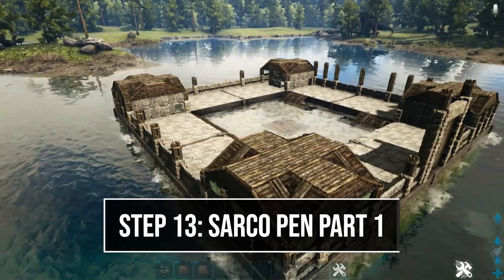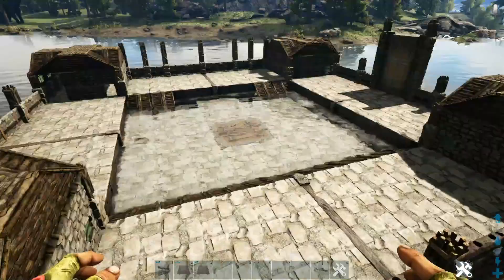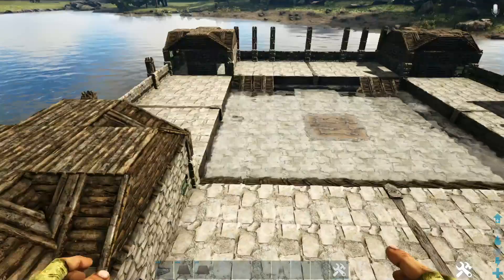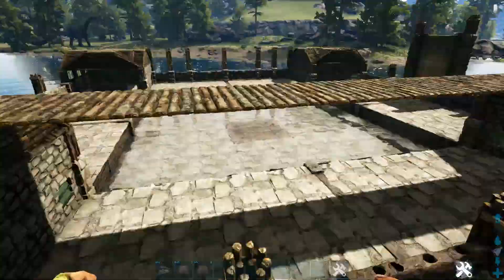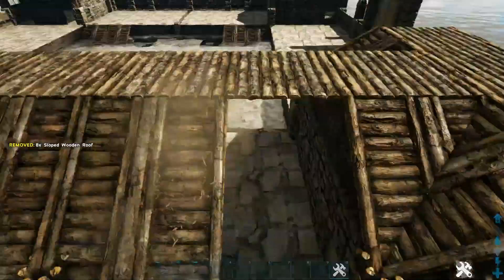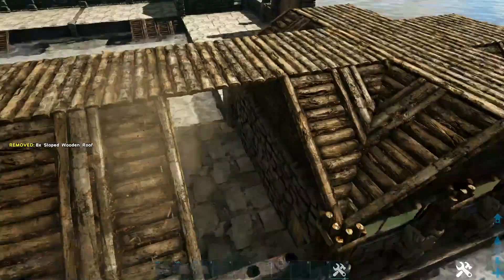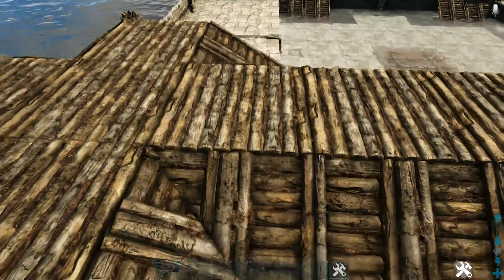Now start building the sarco pen on the left side of the build. On this wall, add a stone railing on top of each position. Then come up top and connect the two corner towers using wooden ceilings going down the middle. Bring a row of sloped wooden roofs connecting across. Starting on this wooden ceiling, place a stone railing and take these all the way across until you reach the same wooden ceiling on the opposite side.